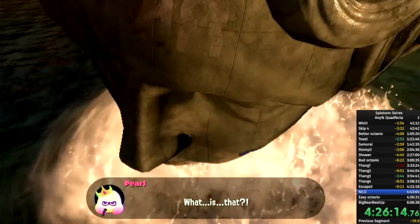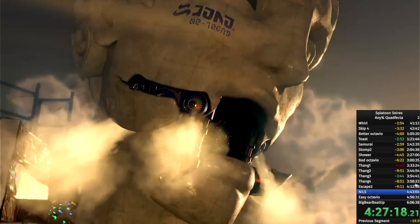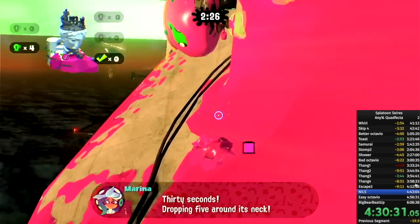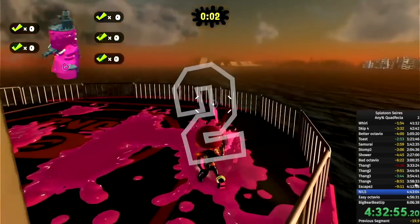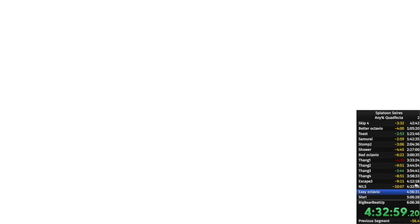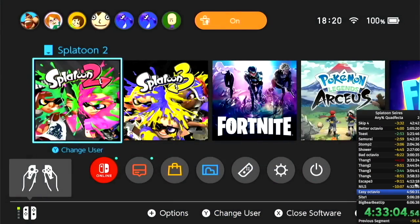Now it's time to fight the final final boss: a ginormous Venus de Milo with a blender cannon. This guy cannot be sped up at all — even if you blow up the hyper bombs faster you still have to wait. So that is the Octo Expansion, and now let's move on to the most recent of all games, Splatoon 3.